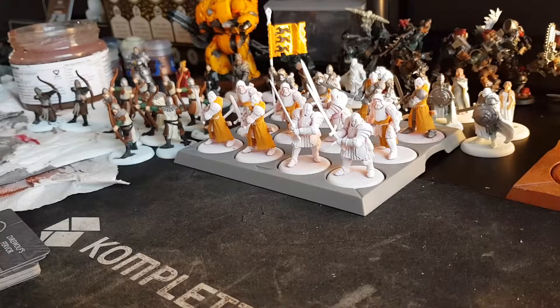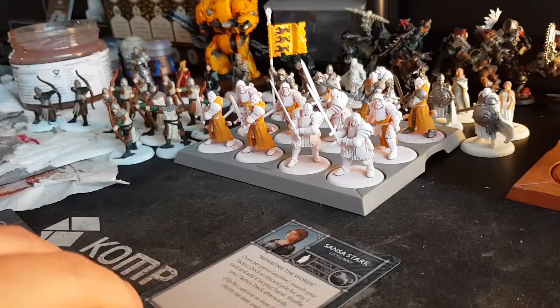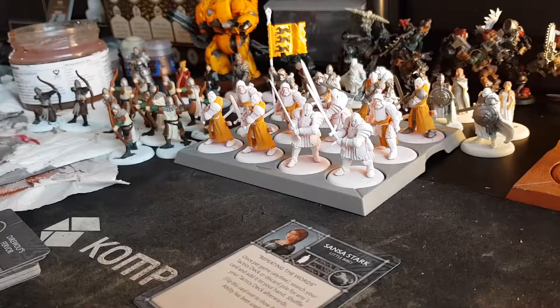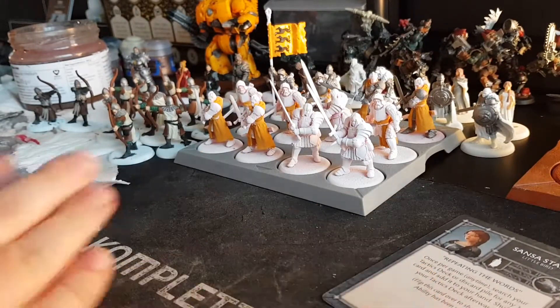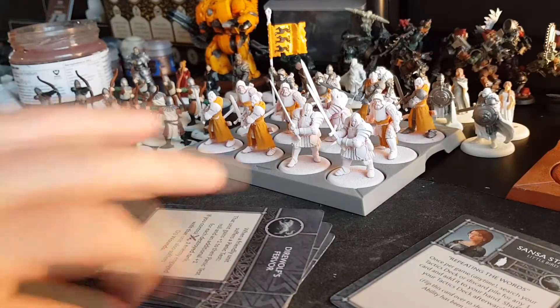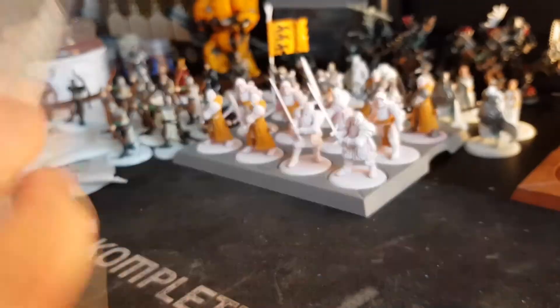So, Sansa. I feel like I'll start with her because I'll probably have to end with her, since I'm starting this way — because of her ability, so we can use her as a recap before we end the video. Her ability is 'Repeating the Words,' once per game, any time: search your tactics deck or discard pile for any one card and add it to your hand, then shuffle your tactics deck. You shuffle it because otherwise you know what's coming. So that one card you really need, she can get that. And she is 3 points.